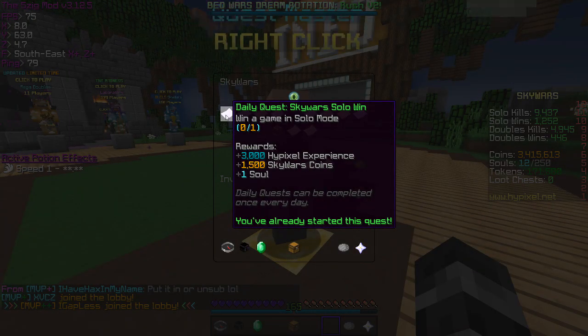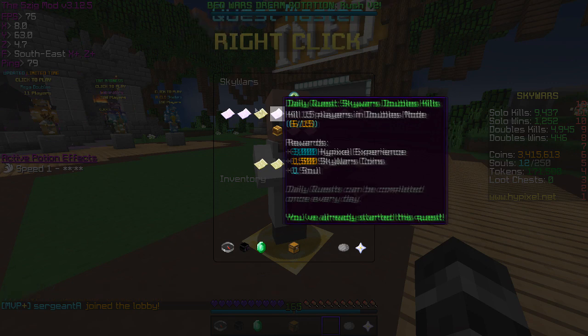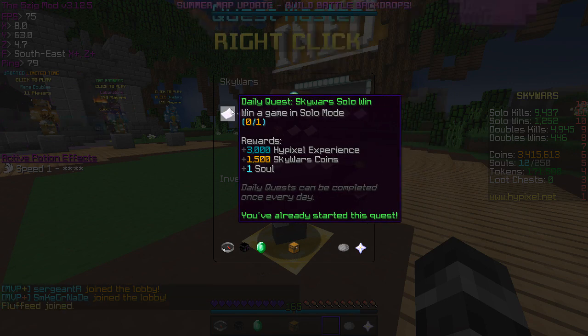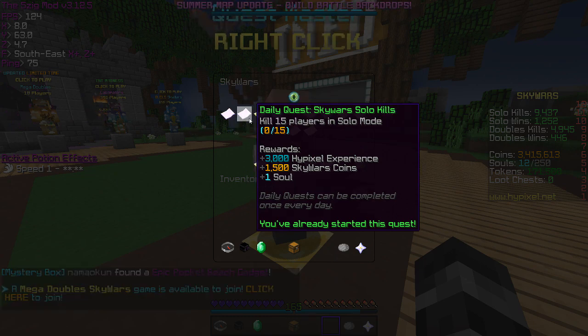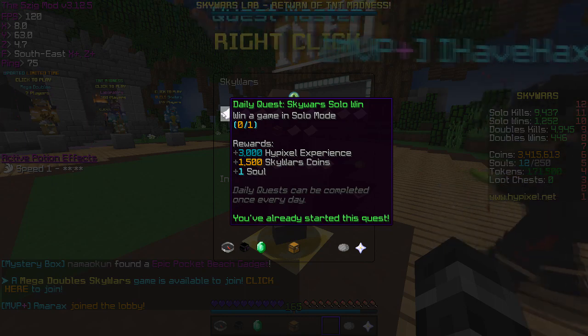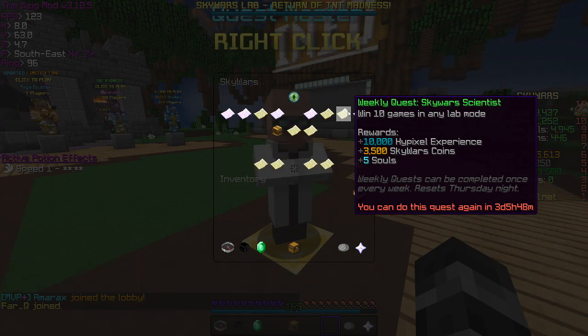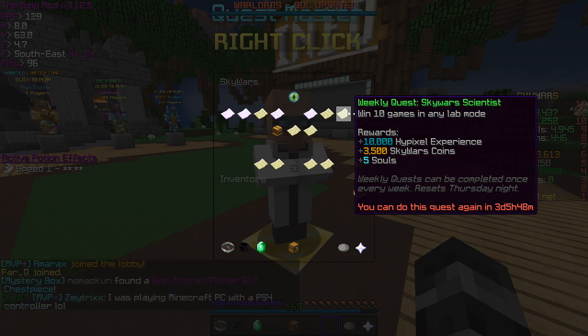So first of all, let's talk about what quests are. Quests are basically these little challenges and stuff that you have to complete in order to gain a reward of usually some in-game coins, other various game rewards, and of course, Hypixel experience. Quests can be split into daily quests and weekly quests. Daily quests can be completed by a skilled player in about one to five games, whereas the weekly quests are a little bit harder to manage and usually take a couple days or about an hour of grinding the game mode in order to receive them.